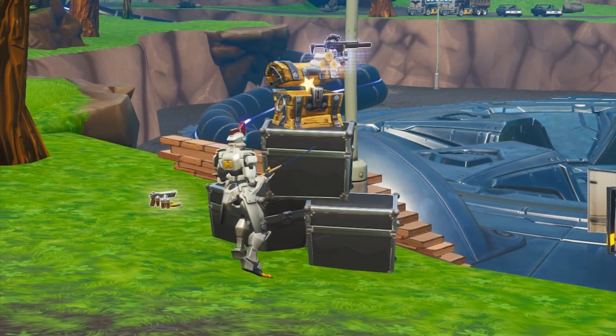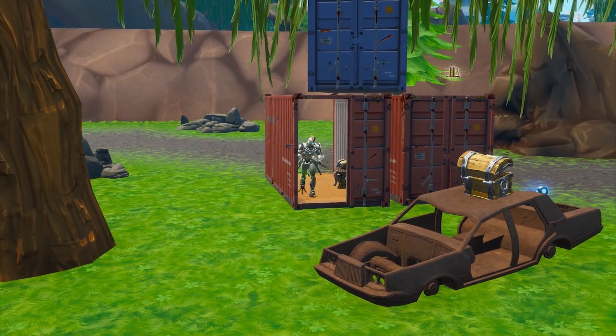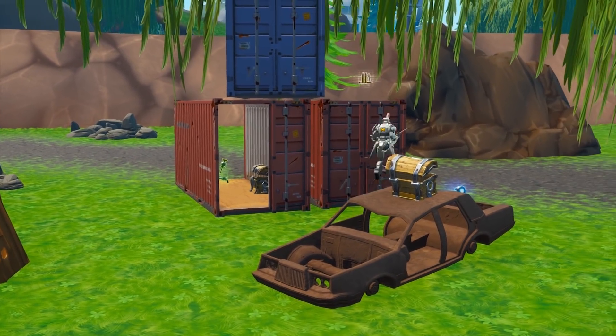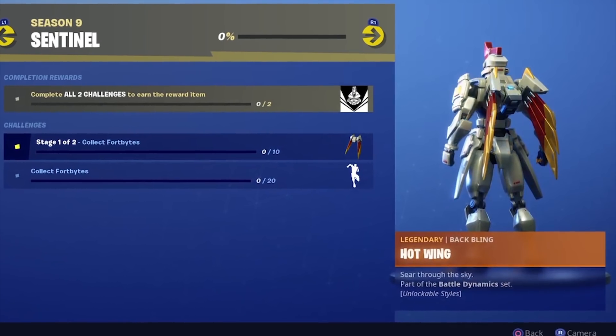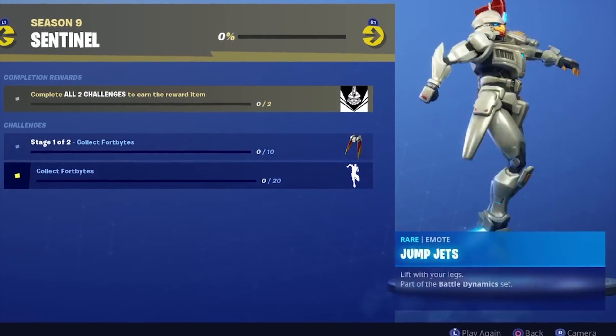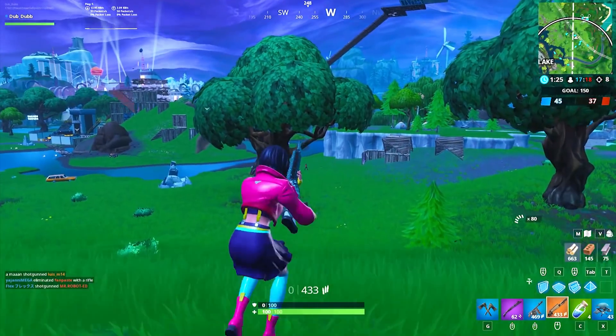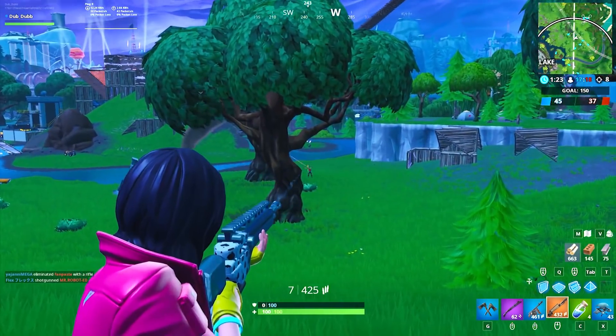Sentinel is pretty much a cookie-cutter skin — there's nothing too special about his normal variant other than some cool robot-like animations and the fact that he's a robot chicken. With Sentinel's challenges, you get the chance to unlock the legendary Hot Wing Back Bling, a Sentinel Banner, and a Jump Jets Emote. You get the banner from completing both the other two challenges. To get the Back Bling, you need to collect 10 Fort Bites, and 24 Fort Bites for the Emote.